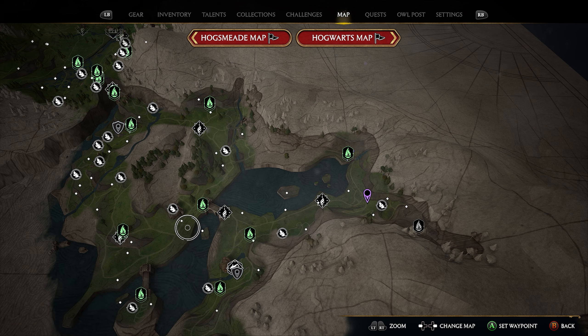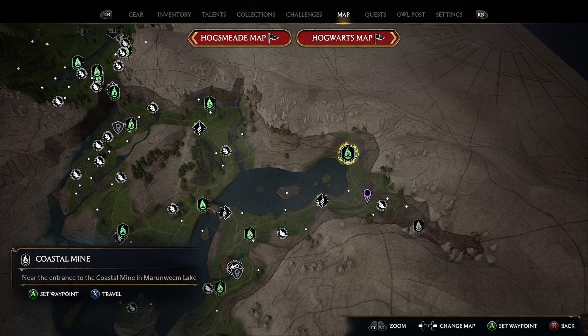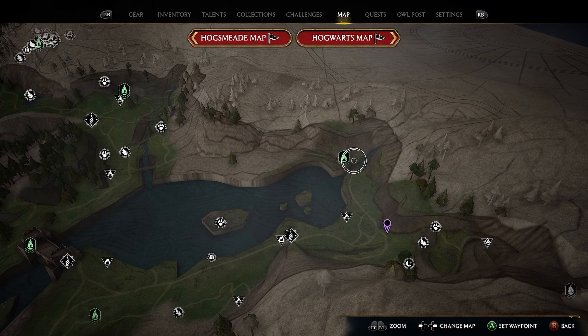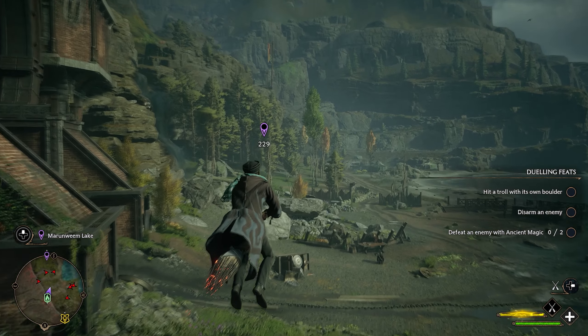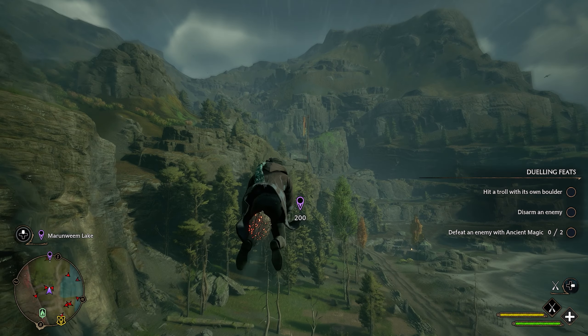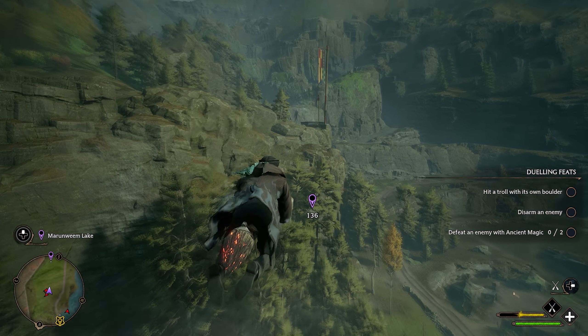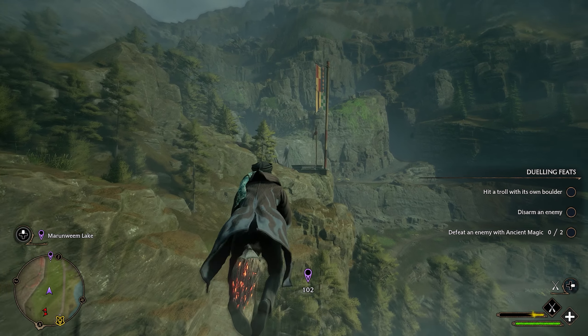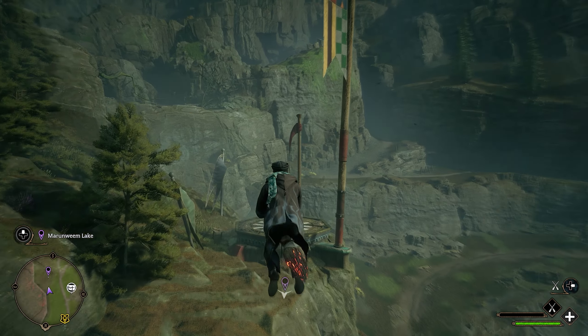For our next location, head northeast to the Coastal Mine Flue Flame. The location is just south — follow this path all the way down and put a marker at the bottom where it connects. Take the Coastal Mine Flue Flame and fly toward your marker. You'll see a giant flag on top of a hill — fly toward that flag. Just underneath the flag is going to be our next landing pad.